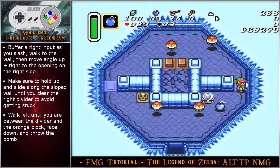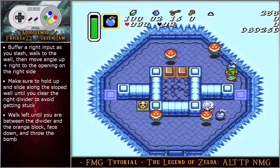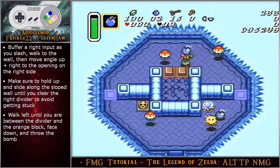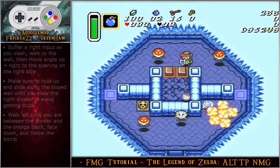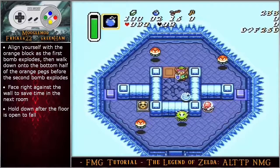Begin holding right, walk right to the wall, then move angle up right to the opening on the right side. As you move up past the blue crystal switch, you can read the RNG from the jellies on the top. If the top right jelly moves to the top right of the room, you're going to have a faster clear pathway. You can drop the bomb earlier if that path is clear, but you still have to be aware of the left jelly moving to the right. Make sure to hold up and slide along the sloped wall until you clear the right divider to avoid getting stuck. Walk left until you are between the divider and the orange block, face down and throw the bomb. Align yourself with the orange block as the first bomb explodes, then walk down onto the bottom half of the orange pegs before the second bomb explodes.